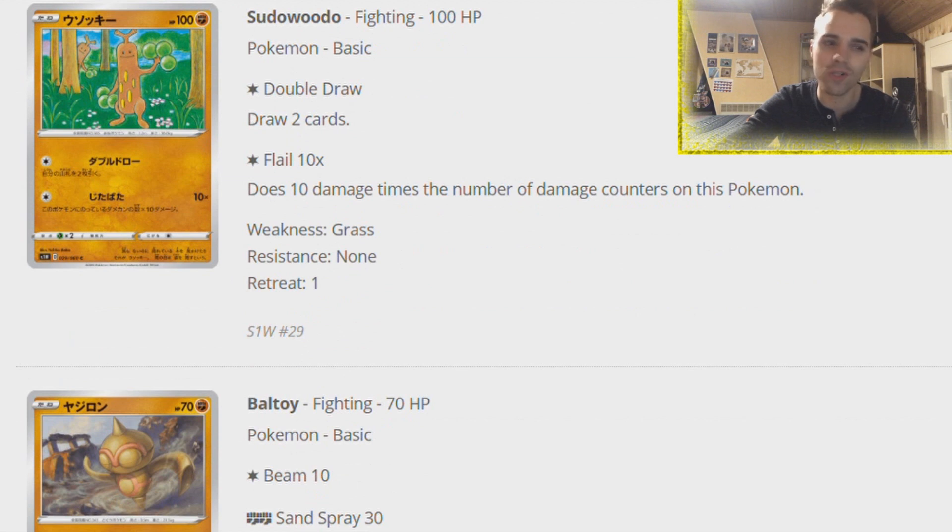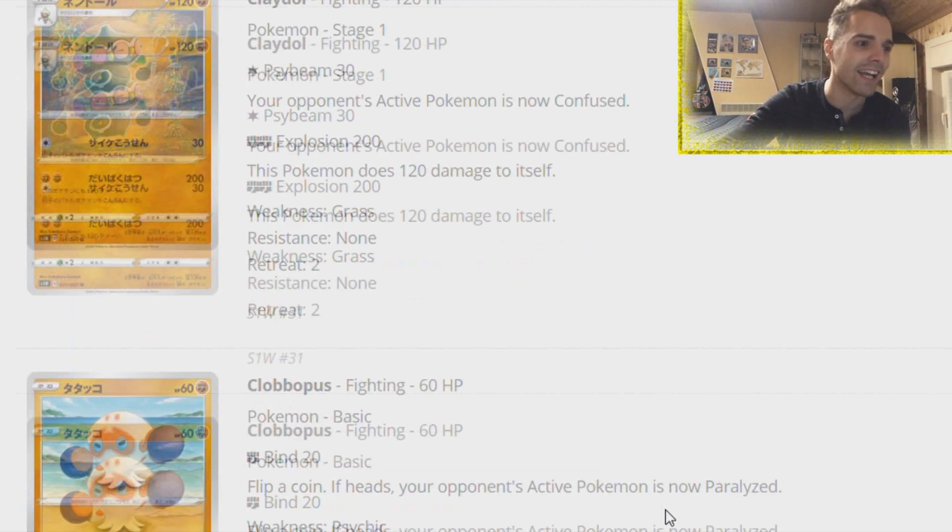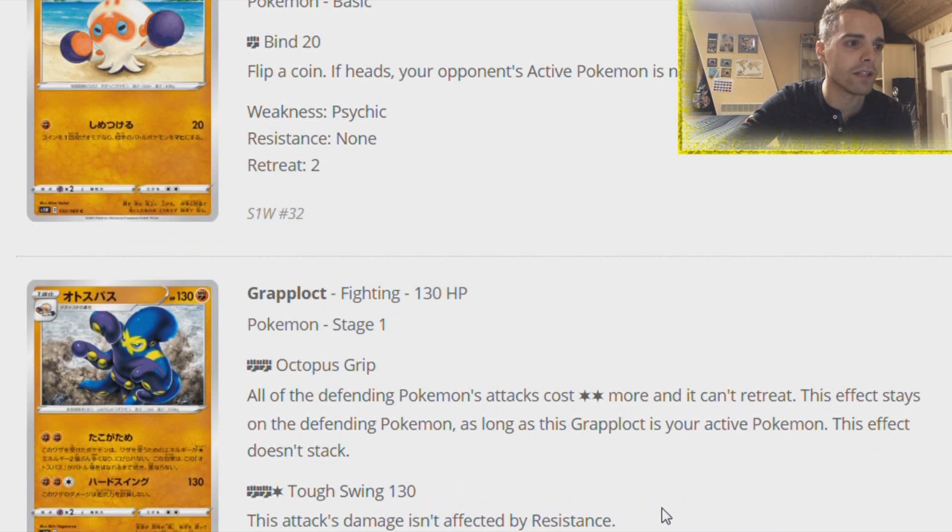There's a Clobbopus in here which can use Explosion for like two Fighting energies with a Karate Belt. If you're behind in prize cards, could be relevant. There's going to be a Snorlax VMAX which is going to be very great, and this Clobbopus can just Explosion and you can take three prize cards. Fighting types will become relevant again.